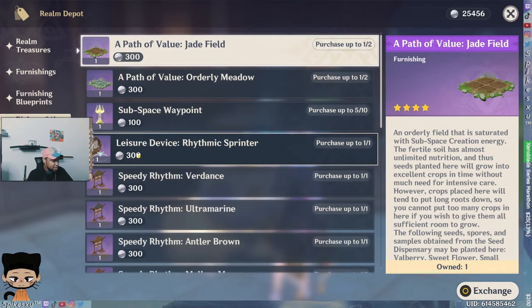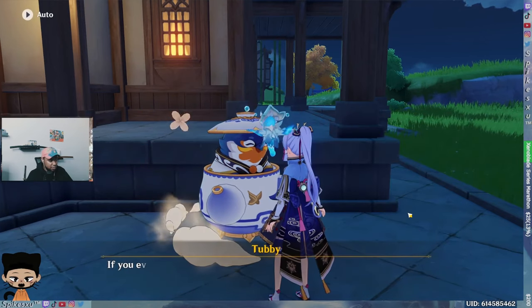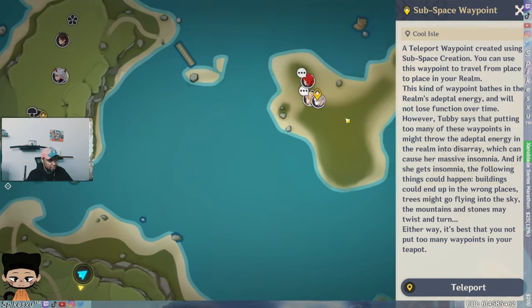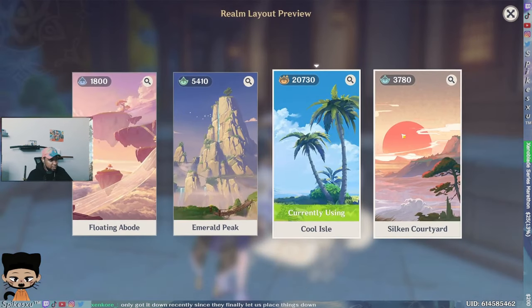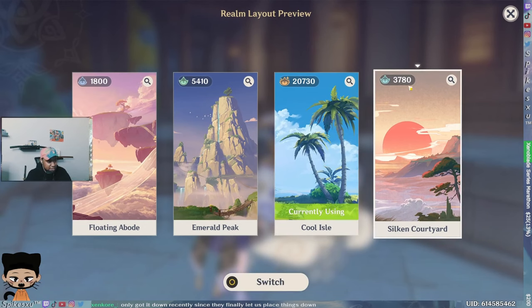Don't confuse this with everything else, but at some point in the future once you get all the islands built out, you can buy these little waypoints for 100 realm currency. That's how I teleport around the Serenitea Pot — I bought and placed those. That shouldn't be a priority though. Also, there are different realms you can use — I chose Cool Isle, but this Inazuma realm wasn't available when the Serenitea Pot first came out, so at launch it was just the original three.